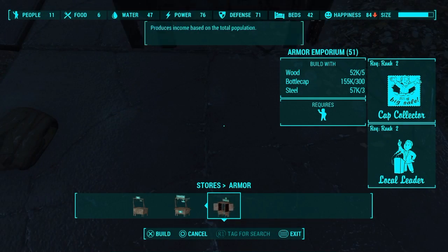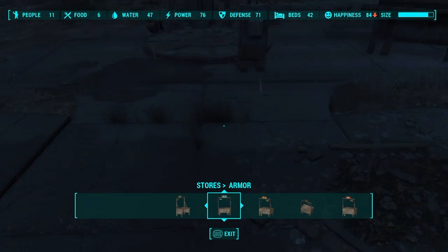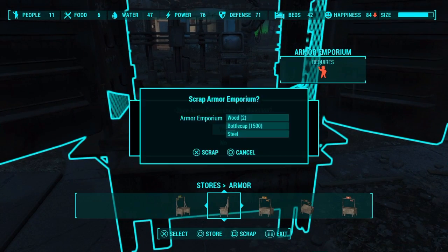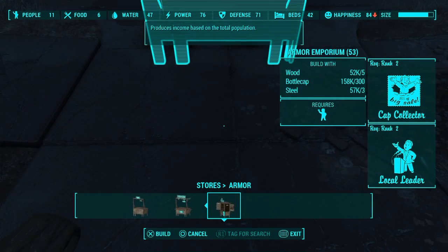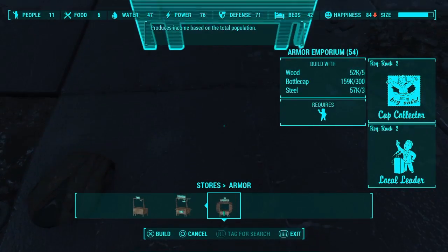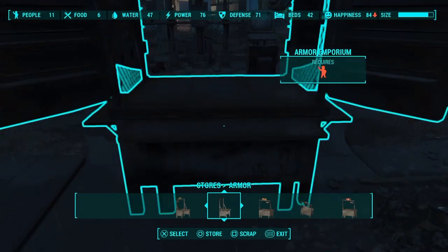So the first glitch I'm going to be looking at is the Caps Glitch. I did this in my last video. All you need to do is press square, x, and circle at the same time. Make sure the scrap shows up behind the store, and when that happens, just press x on store, and basically you get your caps. And that's basically it for the Caps Glitch.